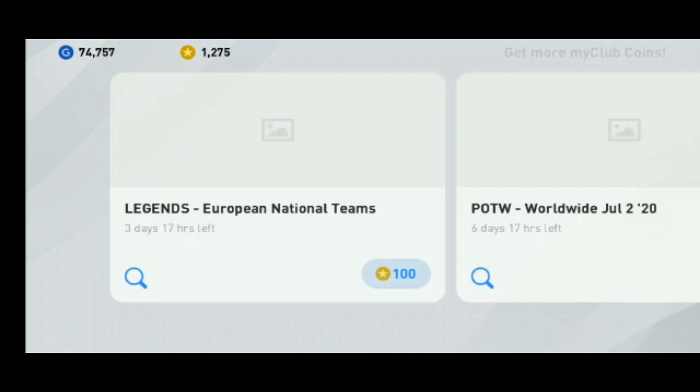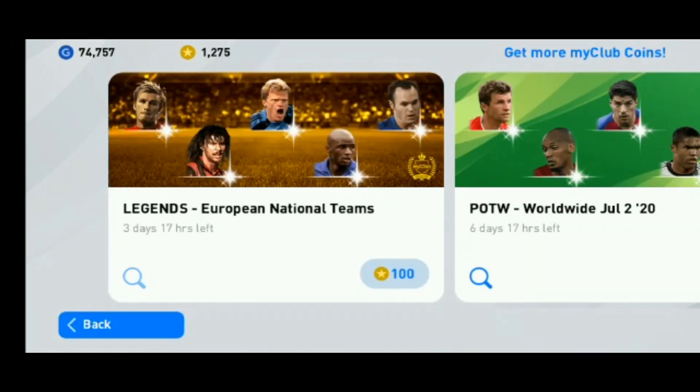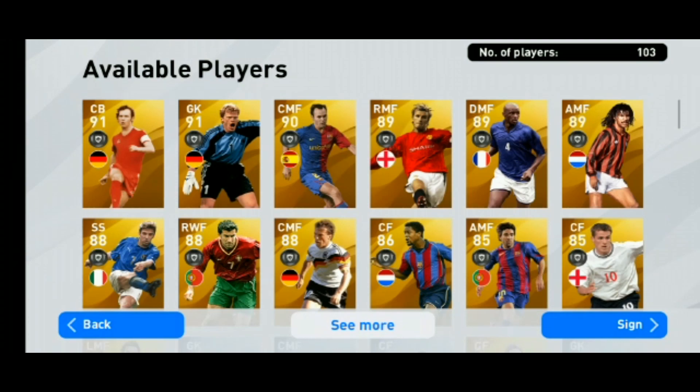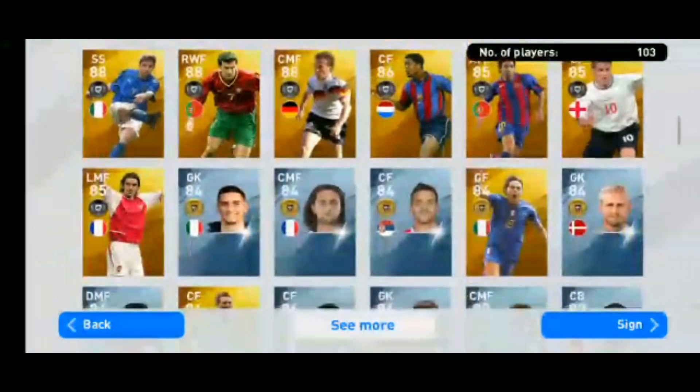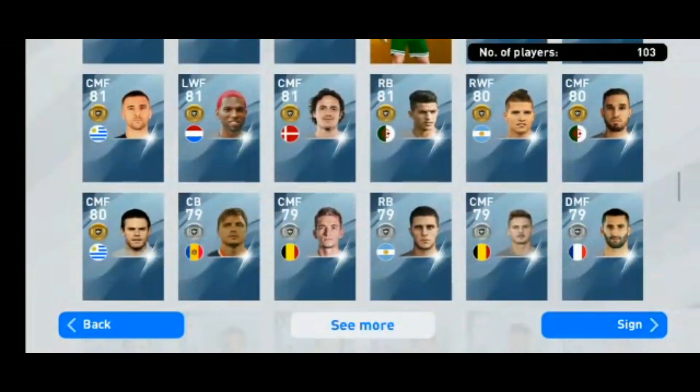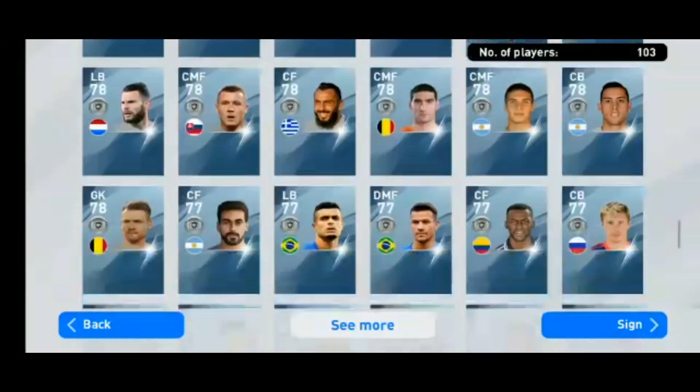We are going to put a card on a legend card, put a card on the icon, and put a card on a coin. We are going to put a legend in the box. We must try this trick.